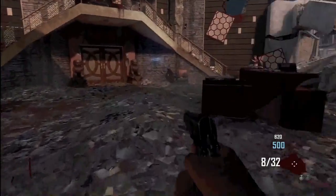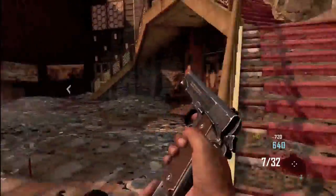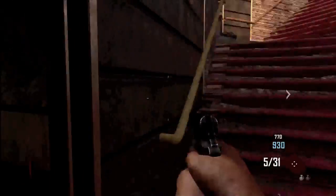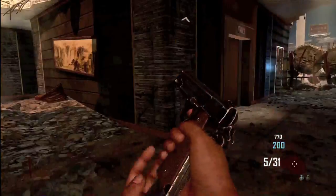That door right there — as you can see, it costs 750 points. There's not too many doors that are too expensive; there are some that are a thousand but most of them are 750. I have 930, so I'll rebuild the barrier to get some more points and then continue through the door.